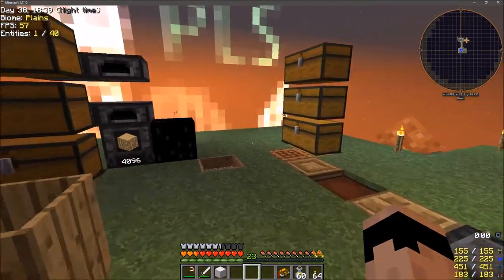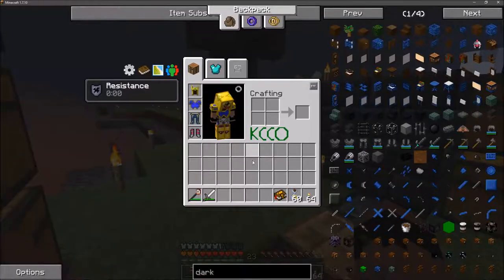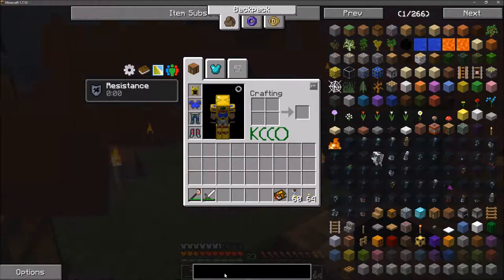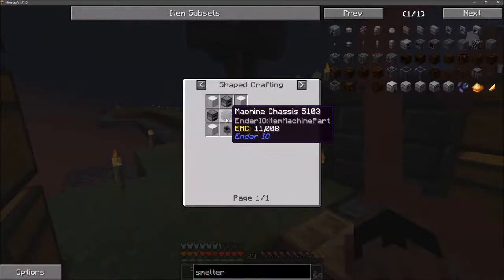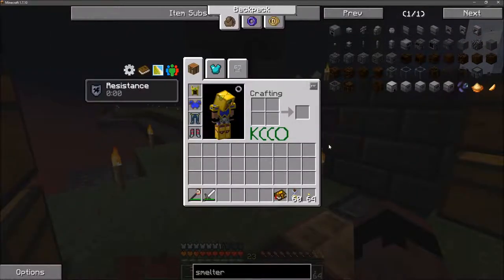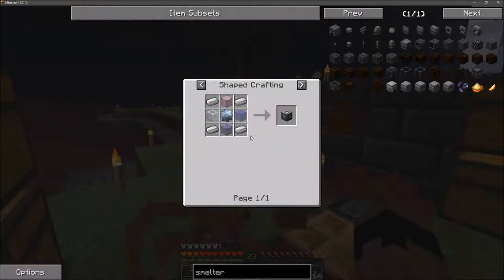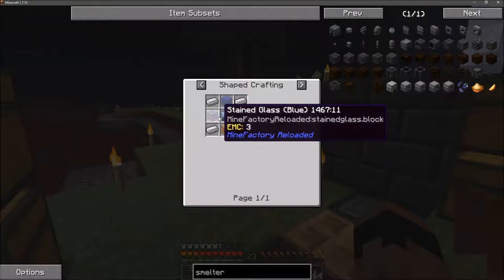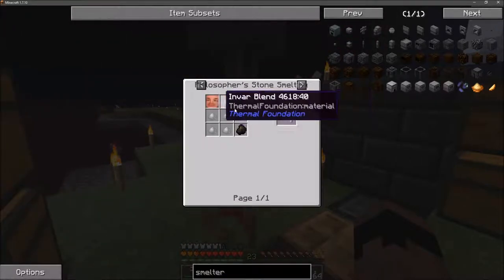I'm at a loss - I don't know what to do. I need an alloy smelter, and for that I need a machine chassis, which means I need steel: electric steel, mana steel, tear steel, or dark steel. I didn't get any of that. Looking at alternatives - the induction smelter requires invar, and invar is made from iron and tin and glass.